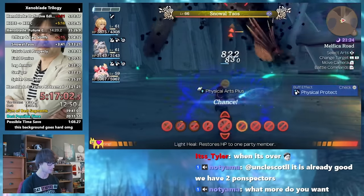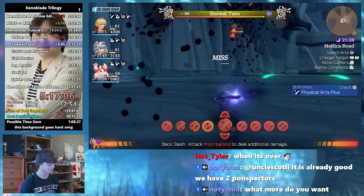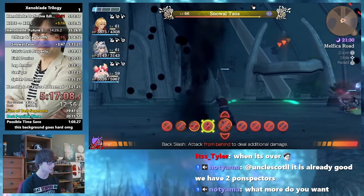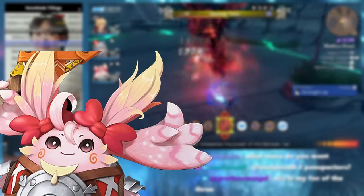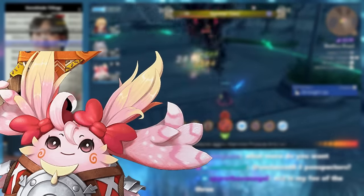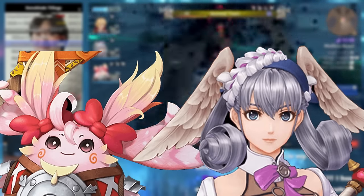As it is the extra chunk of story content for the base game, Future Connected plays pretty similarly speedrun-wise, as we spend the whole game controlling Shulk, using his powerful physical arts and Monado arts to finish fights quickly. However, since we don't have the real Reyn, we have to use basically-Reyn aka Nene, and we don't have Dunban, so we've got to use Melia in his place, who does damage with aether attacks rather than physical ones.